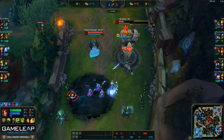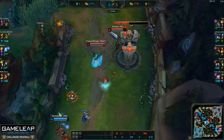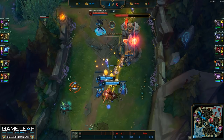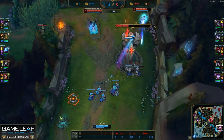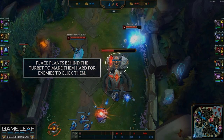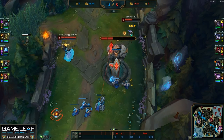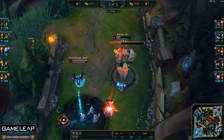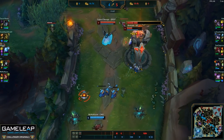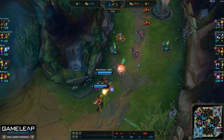Even under turret, you can definitely make plants and then back off to avoid the turret aggroing onto you. One tip for making plants under turret is that you can place the plants immediately behind where the turret is facing. This makes it extremely difficult for Caitlyn or Morgana to auto the plant because the mouse will usually auto-target the turret instead. Therefore, your plants are going to get a lot of extra auto attacks off. Since I'm far out of range and the turret is aggroing onto the cannon, I plan to get quite a few autos on Caitlyn without her noticing.